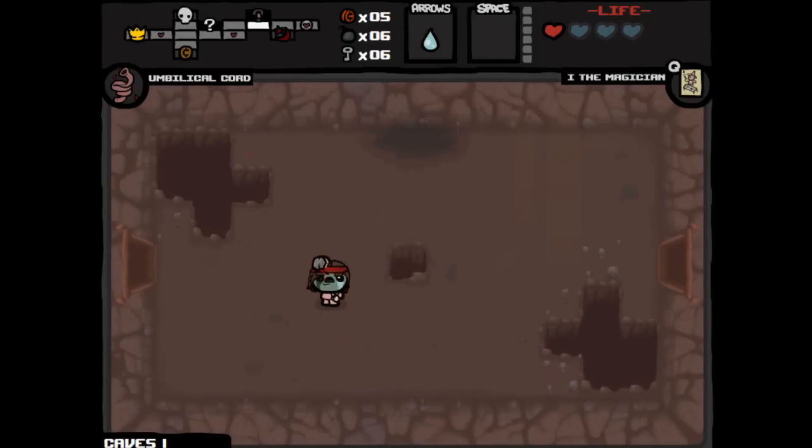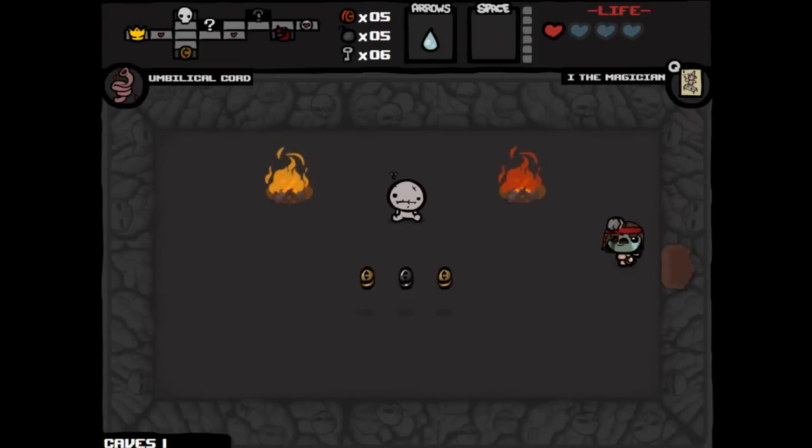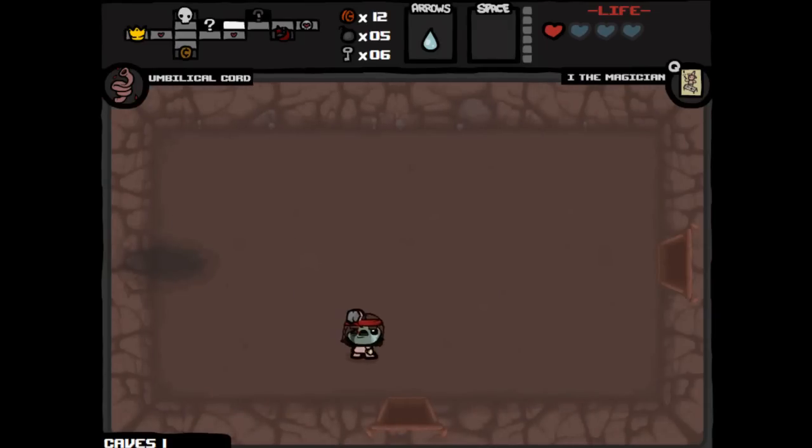We are not getting any health ups either — it's not that good. Alright, here we go. It's okay. Hey, if we die soon, we die soon. Maybe I'll get Lard — Lard would be great. Lard gives you two health containers, which is really nice. Alright, to the boss!